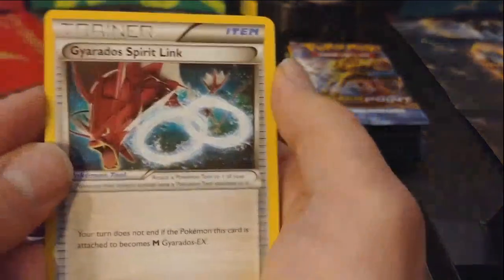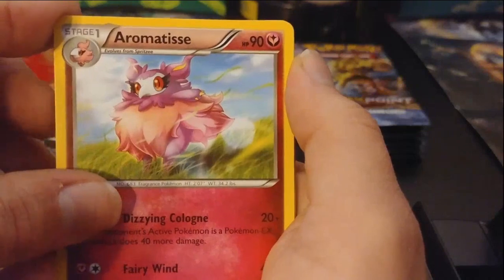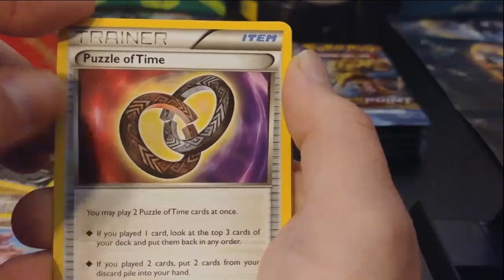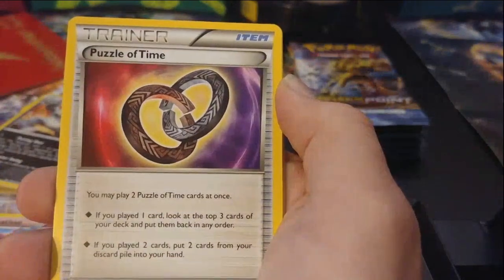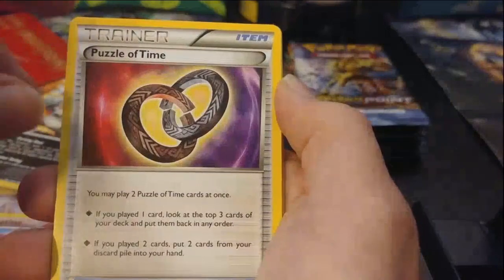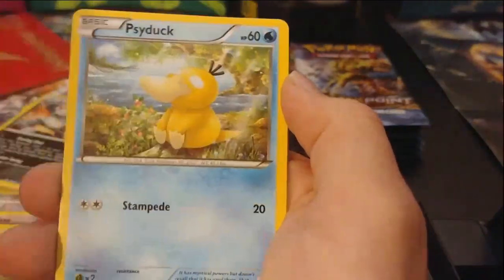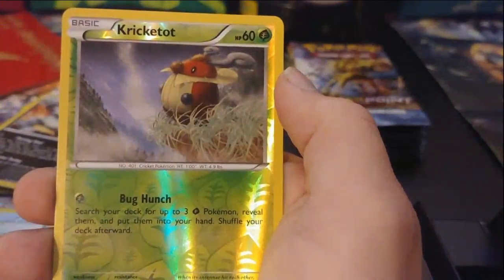And on to the next one. Nice to see if we can pull the secret rare GX Gyarados. Speaking of Gyarados — Gyarados Spirit Link! And we've got a Puzzle of Time — you may play two Puzzle of Time cards at once. If you play one card, look at the top three cards of your deck and put them back in any order. If you play two cards, put two cards from your discard pile into your hand. That's nice.